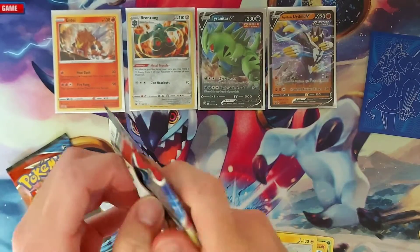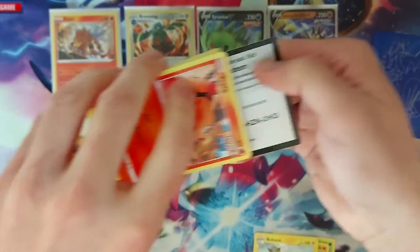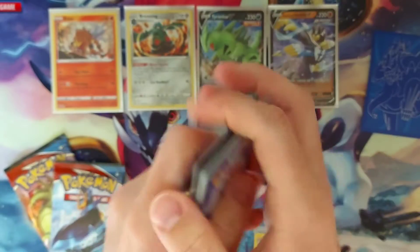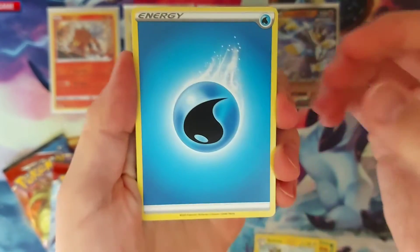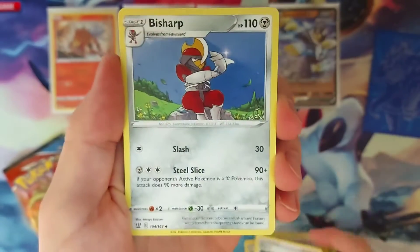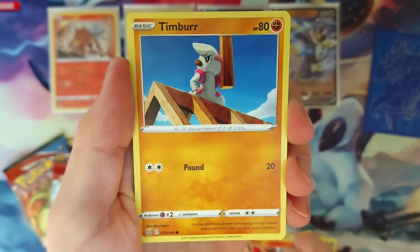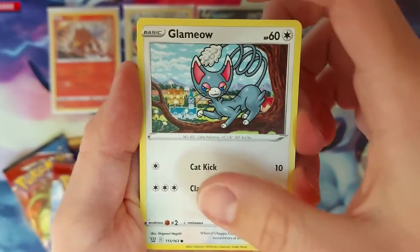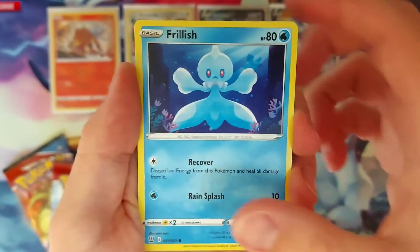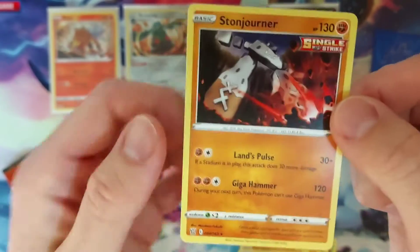We've got three packs left. Let's get this luck. Code for the front. Water-type Energy, Mustard Boy, Cheryl Girl, Feebas, Tepig, some item card, Glameow, Silicobra, Frillish, Reverse Holo Rolycoly, and our last is just the rare Inteleon. Joe Noir. Two packs left.